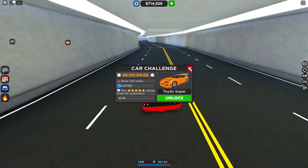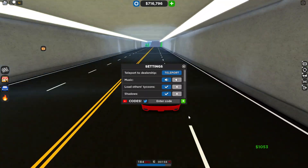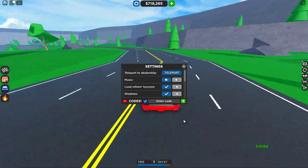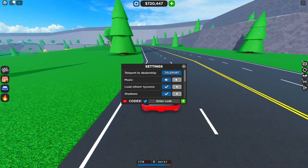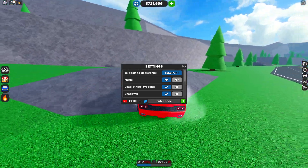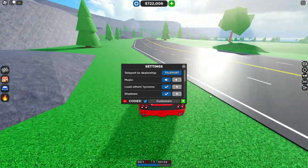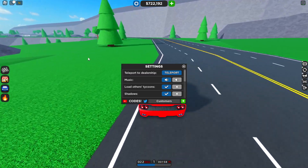To redeem codes in Car Dealership Tycoon, go to your settings and redeem codes right there. I'll be showing you all the new working codes — there's a bunch of them. The first code is 'customers' — redeem 'customers.' You also have to sell cars to customers as part of the challenge.